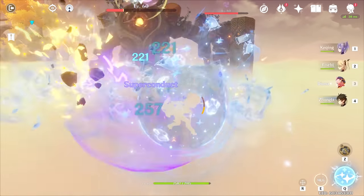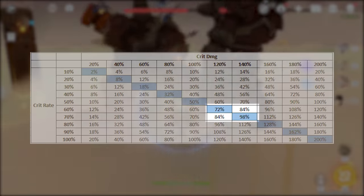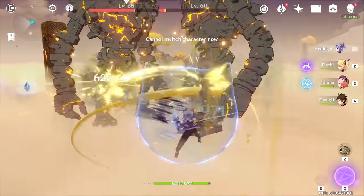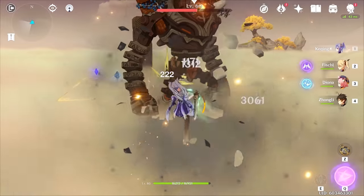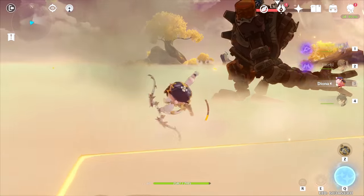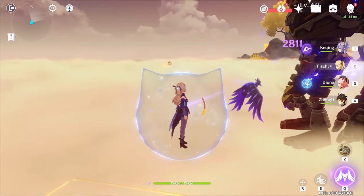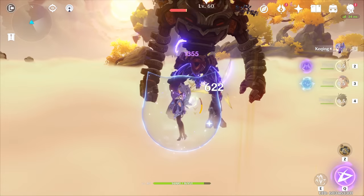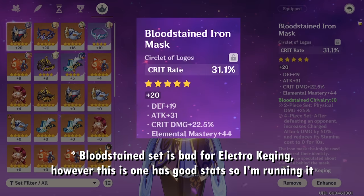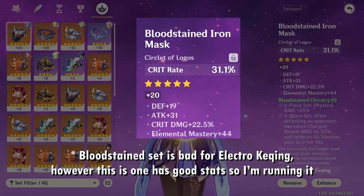Generally, you want to aim for around 60-70% Crit Rate and 120-140% Crit Damage. Anything above that will net you large opportunity cost, and you should look to invest into other stats like Electro or physical damage percentage or attack percentage. I want to stress that it's more important to have good main and sub stats on your artifacts than it is to complete sets. For example, if you have a Maiden's piece that gives you a lot of crit or has a great main stat like Electro or physical damage, use it.